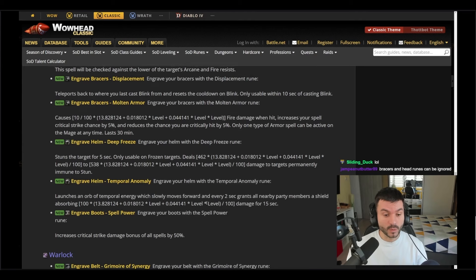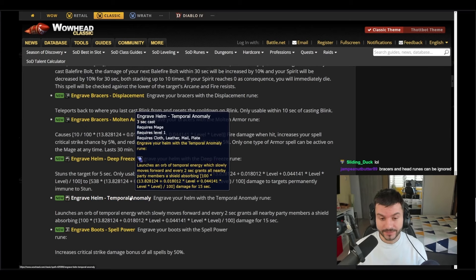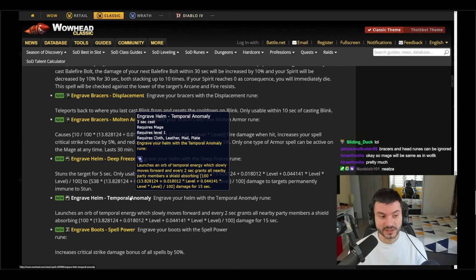We have the engrave helm rune: Temporal Anomaly. It launches an orb of temporal energy that slowly moves toward the target and grants all nearby party members a shield absorbing a specific amount of damage for 15 seconds. This is going to be for mage healers — they're getting yet another healing spell.